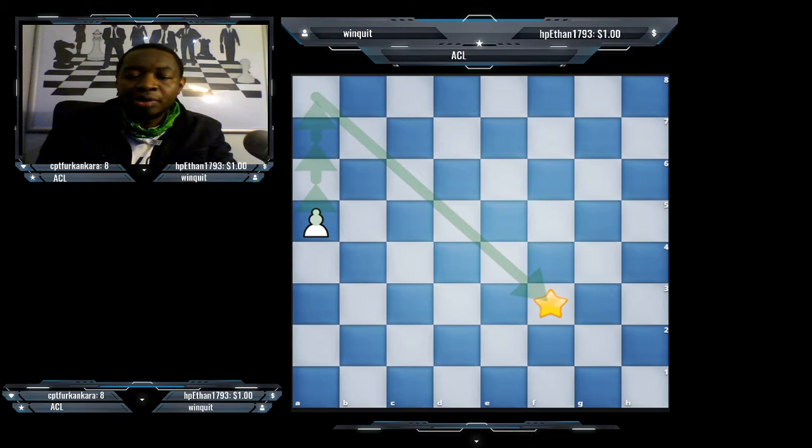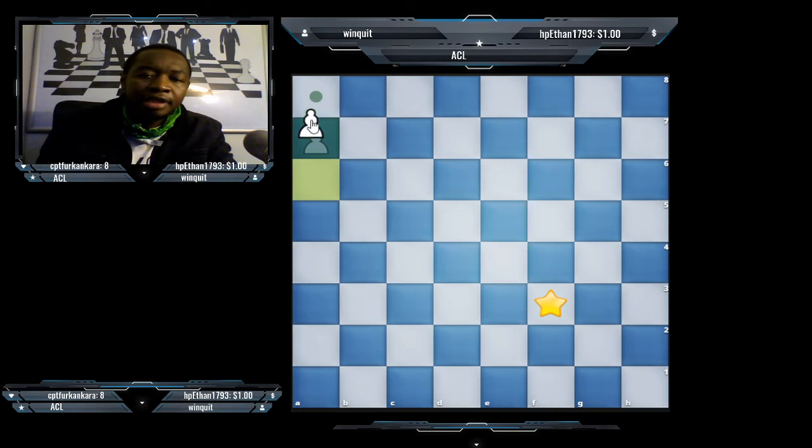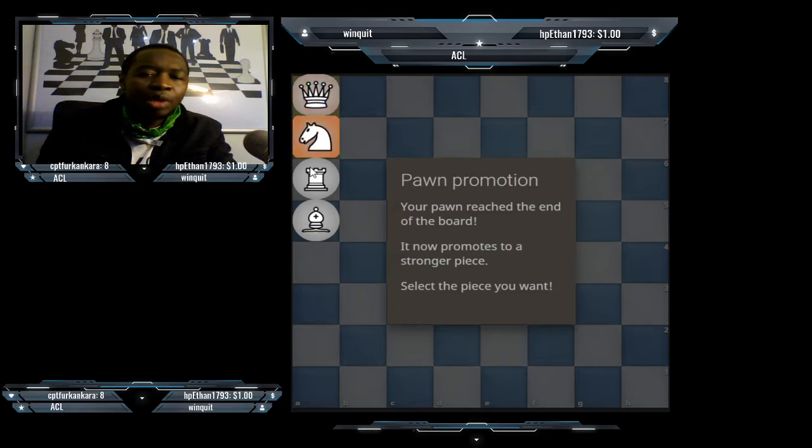The last piece we're going to learn is the pawn. Pawns are weak but they have a lot of potential because if they reach the end they can promote to any piece that they want to change into. Most often people choose the queen, but in some cases it might not be the best.